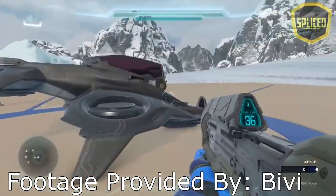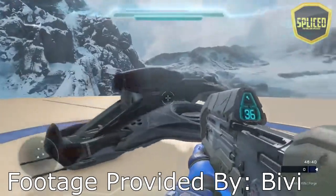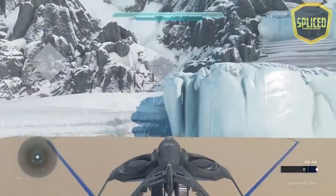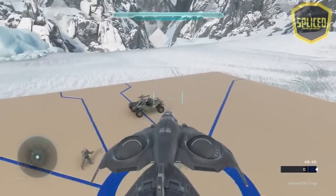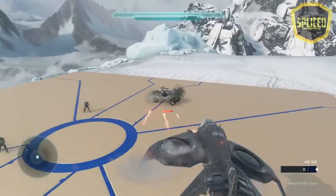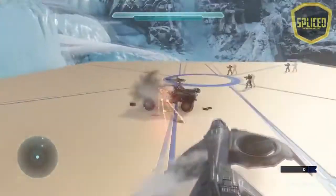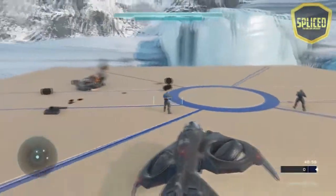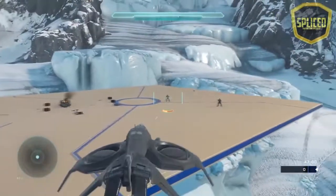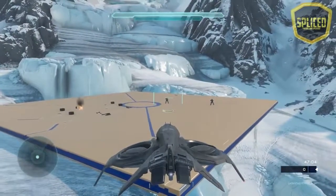Welcome to some Oni Wasp gameplay. This is footage provided by someone I found on Twitter named BV, who was able to uncover the Oni Wasp on Forge PC. This vehicle is a lot more exciting than the Hannibal Wasp because it shoots explosive rounds and has a much faster travel time rocket. It's basically an upgraded version of the regular Wasp and it also looks a lot nicer — I like the matte black, but that's just an opinion.